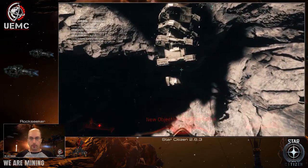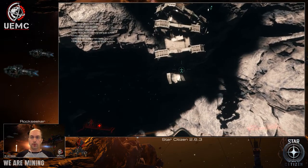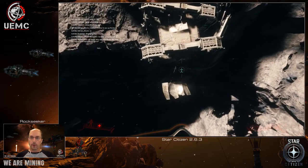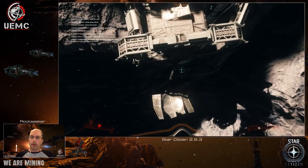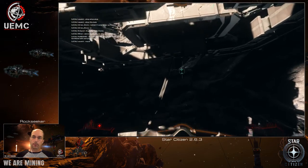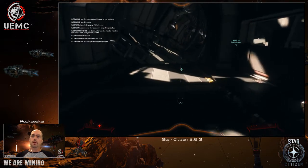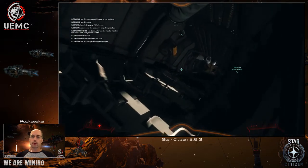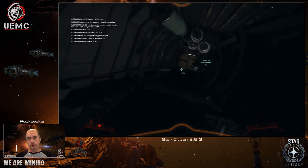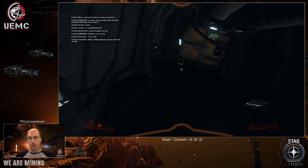Let's go back in using the same side hidden entrance. I want to show you something special, something I mentioned last time. For those who are watching, I want to show you where the elevator to the back hangars will be. We don't have access to it — well, we kind of have access to them, actually. Let me show you. Let's go back in from the inside, because that's how we get to the elevator. There are four of them, hidden.